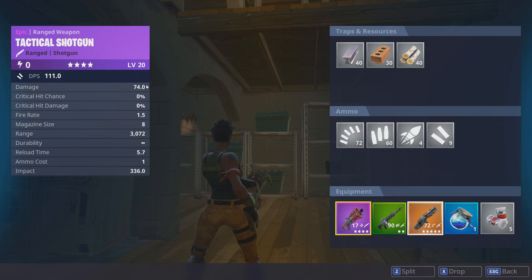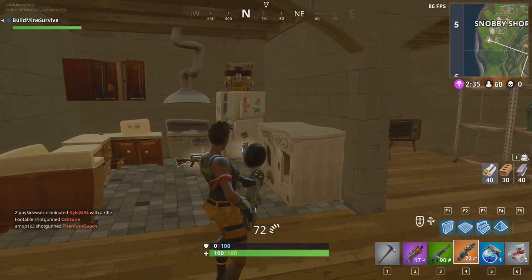Alright, let's check out its stats. Damage: 74. Critical hit — okay, so you can't crit with it. Fire rate 1.5, magazine size 8. That doesn't make sense.